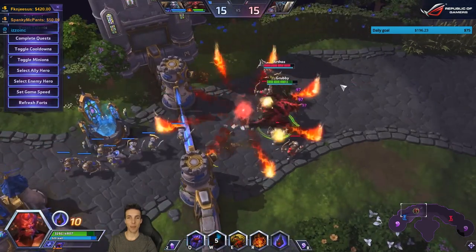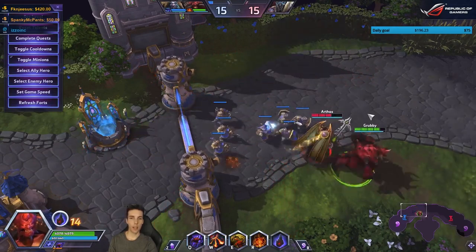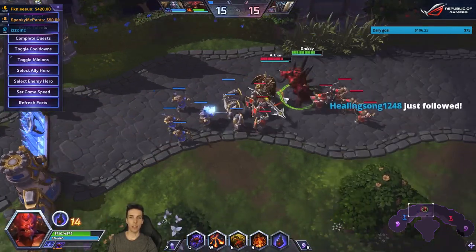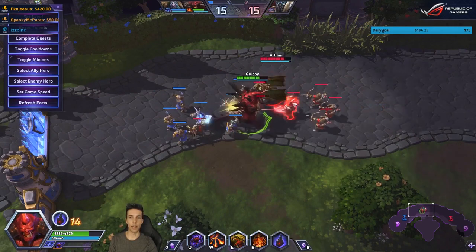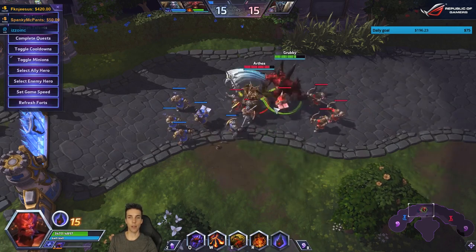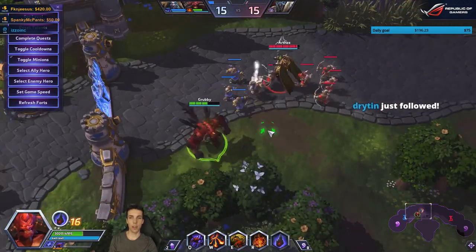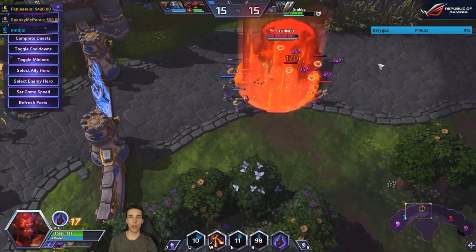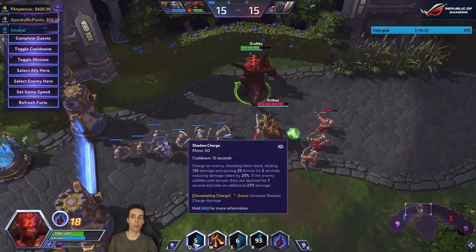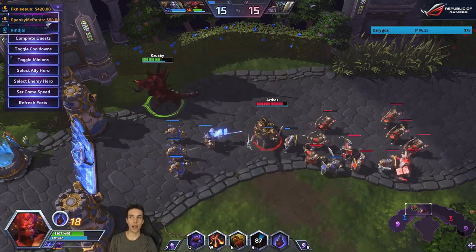Since the minions die he'll go back — I'll show body blocking again. Hold down the right mouse button so you won't accidentally attack anything. That's better than clicking where you might accidentally auto-attack. Hold down right mouse anywhere on terrain, have your character follow, then body block. Now here's how to start a fight with Diablo: R, Q, E — he's stunned. Easy. You basically disable them for two and a half seconds: Q first, then E, then 1.75 seconds of stun.